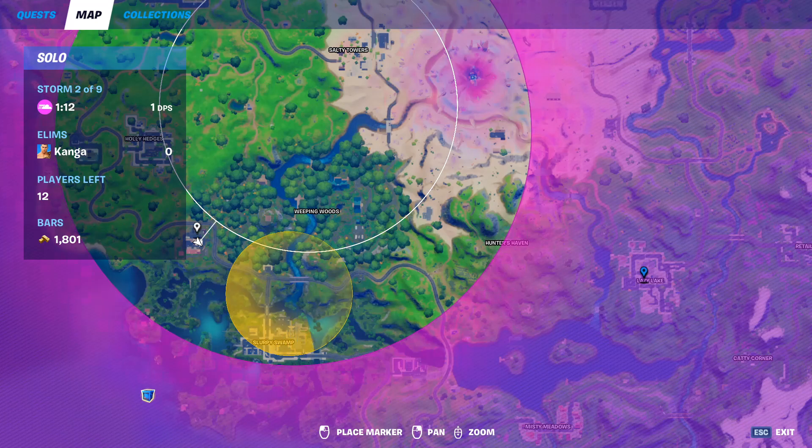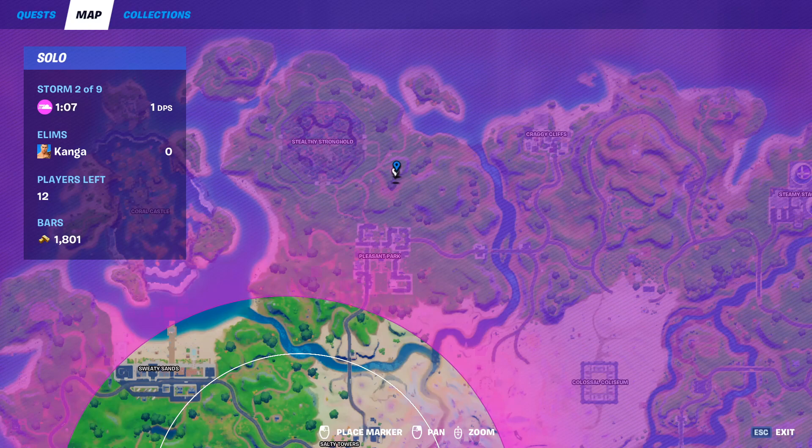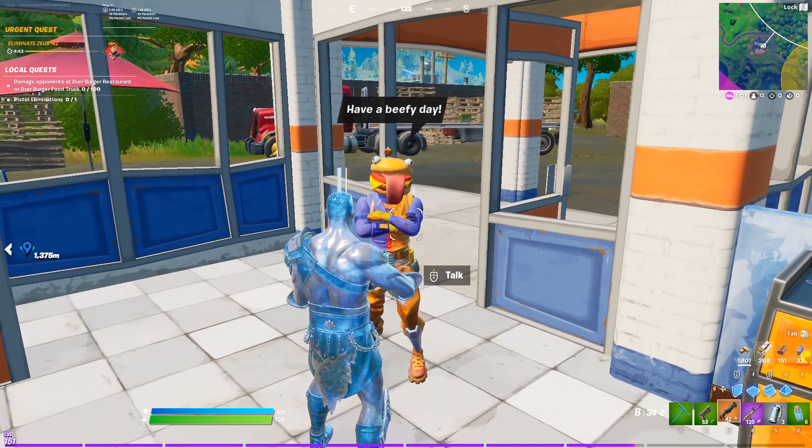The Beef Boss can be found both at Log Jam Woodworks where the Greasy Grove restaurant now is, and you can also find him southeast of Salty Stronghold with a dead burger food truck. He'll give you two quests, a bounty, and the ability to upgrade any weapon that you have.